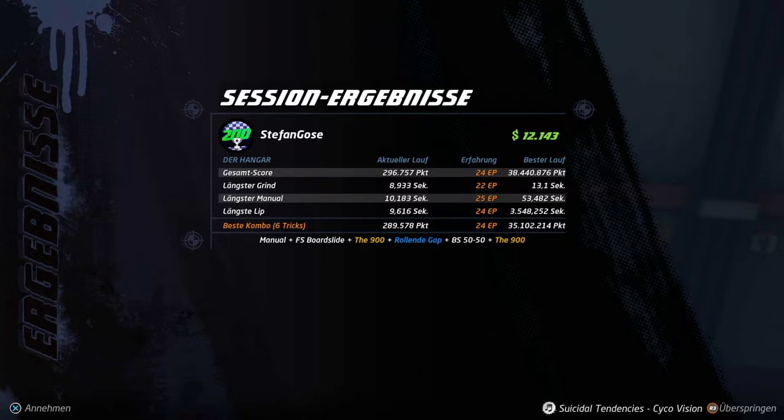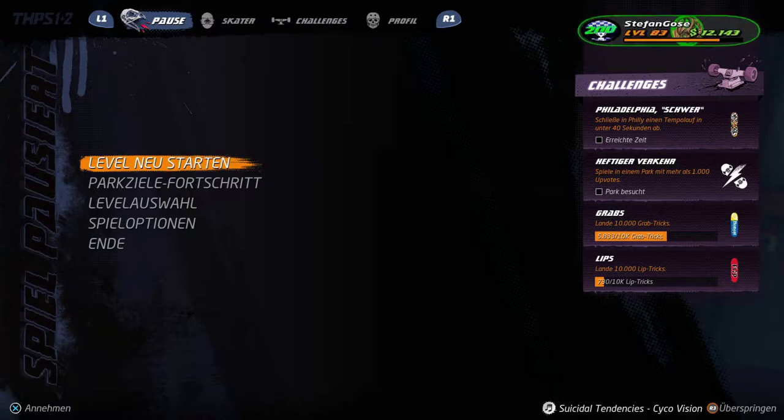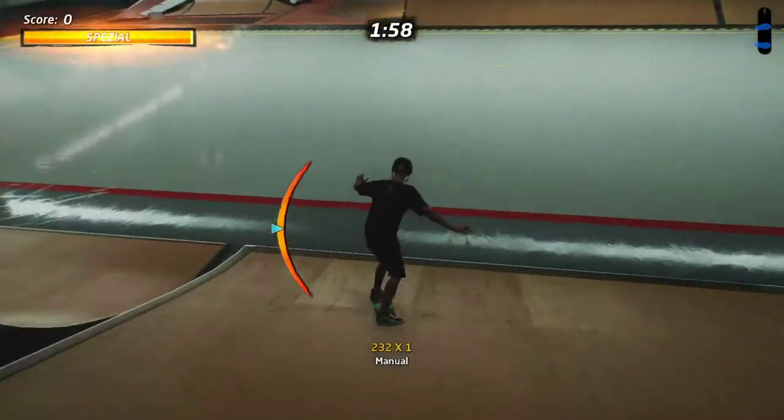The experience for score and combo are kept from the time you play. The maximum you can get is from the 250k combo — after that there are no more experience points to gain in that run. But if the run takes longer, you get more experience for the score. Right now I got 24 points in about 35 to 40 seconds.